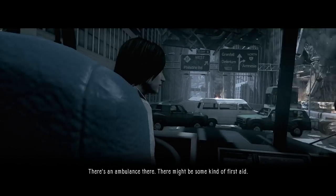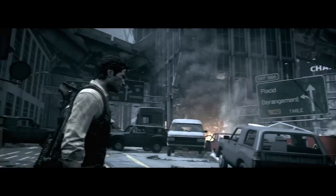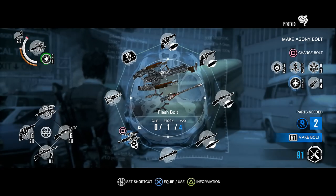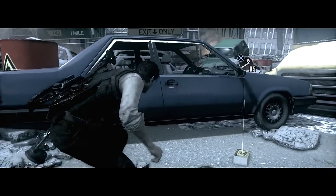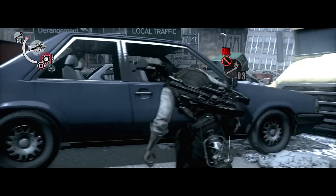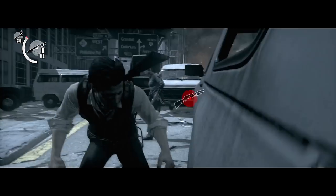There's an ambulance there — there might be some kind of first aid. I'll go. No, I'll do it. Don't let any of them on board. So it's time to save Joseph yet again. We need to get a blood pack and this section can be somewhat tricky. There's a bunch of haunted guards in this area, so I'm going to try and create a little noise. I'm going to throw a bottle over there and then use a flash bolt while the haunted all gather around to inspect, then throw a flash bolt to blind them and shoot the barrel.